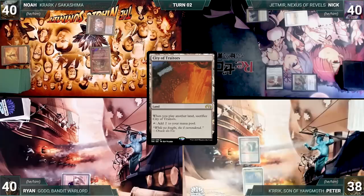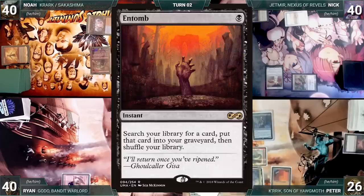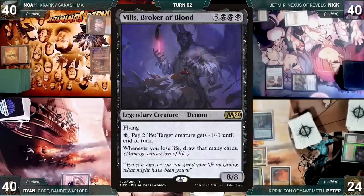Peter draws and plays a City of Traitors. He pays six life to help cast his commander, Kerik, Son of Yawgmoth. He then pays six life through Kerik to help cast Beseech the Queen — Kerik triggers and gets a +1/+1 counter. He fetches up an Entomb. He pays two life to cast Entomb, Kerik triggers again, and he fetches Villis, Broker of Blood into his graveyard.